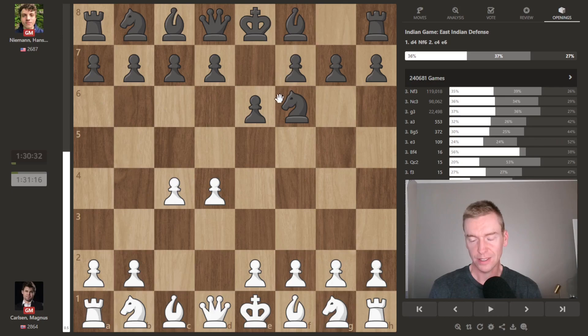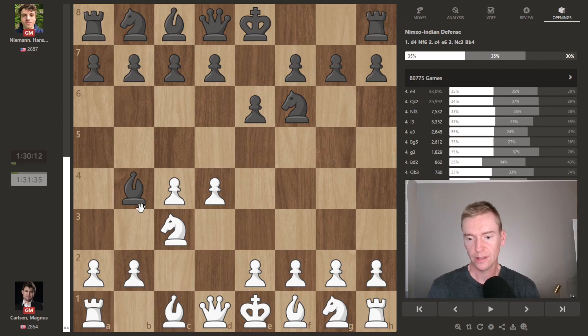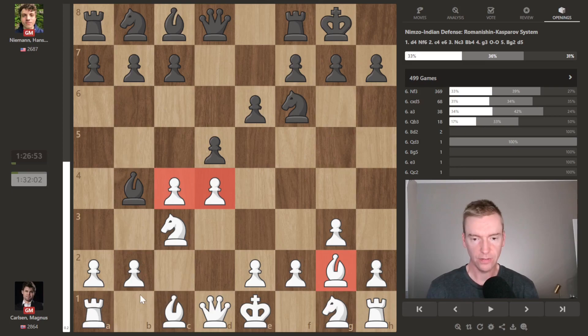We see this typical Indian game setup. e6, Nf6 by Hans, Nc3, and now we get a Nimzo-Indian pinning the knight. g3 by Magnus, and this sort of takes it into Catalan-looking territory. Normally in the Catalan you have the bishop on g2, pawns on d4 and c4. The difference though is this knight on c3 — it's not quite Catalan, still kind of more Nimzo-Indian if you had to pick.